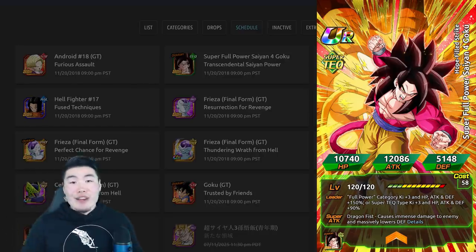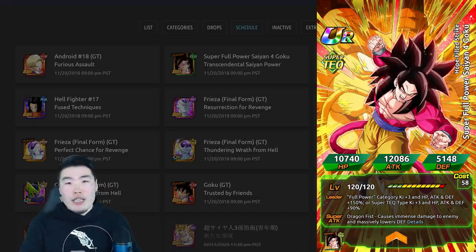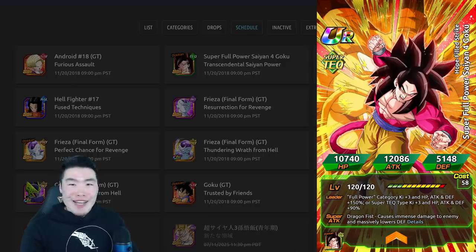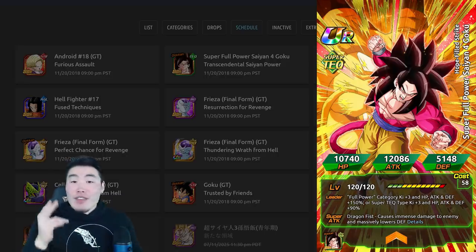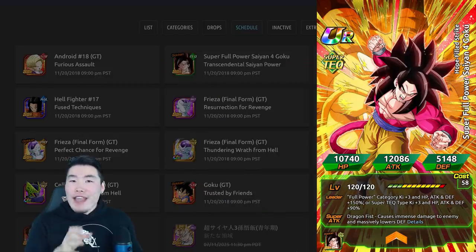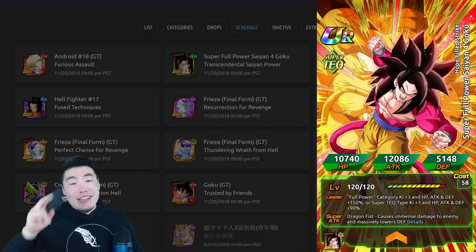I hope this helped you guys at least a little bit make that decision about whether or not you want to summon for SSJ4 Full Power Goku when he drops tomorrow. If you are summoning, best of luck to you. Let me know in the comments down below whether you plan to summon or you're going to save for Broly, the Christmas celebration, or maybe even the four-year anniversary on global. Hope you enjoyed the video — if you liked it, make sure to like the video. If it's your first time to the channel, hit that big red subscribe button to join the Tiger Squad, and hit that notification bell. Hope you all have a fantastic day. I'm Tiger with Tiger Uppercut Media, signing out.